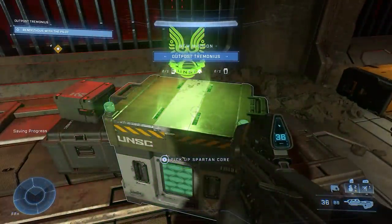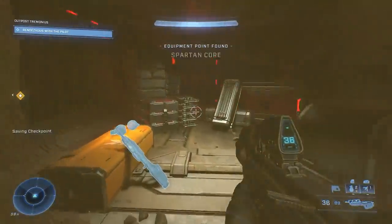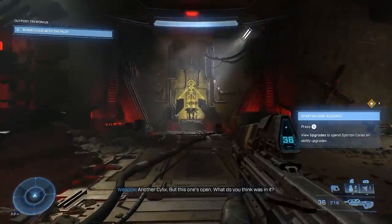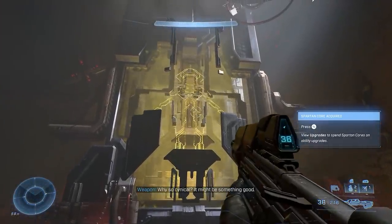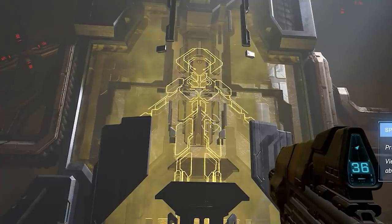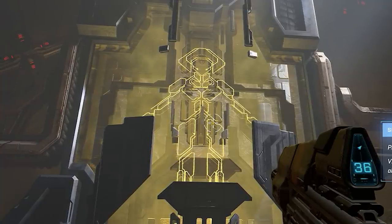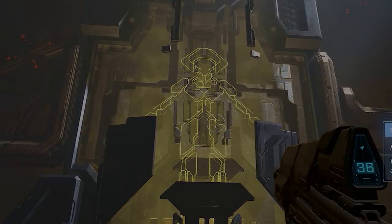This story begins and all starts with the Harbinger. In one of the early levels, we can see a Silex or outline of a character in this object. Chief and the Weapon say: 'Another Silex, but this one's open. What do you think was in it? Another problem. Why so cynical? It might be something good. Trust me, it won't be.' So this is obviously the Harbinger — we can tell by the outline, it looks exactly like her. So how did the Harbinger get here? She appears to be a new alien race, so who brought her back? That's definitely a big question we're going to answer in a little bit.